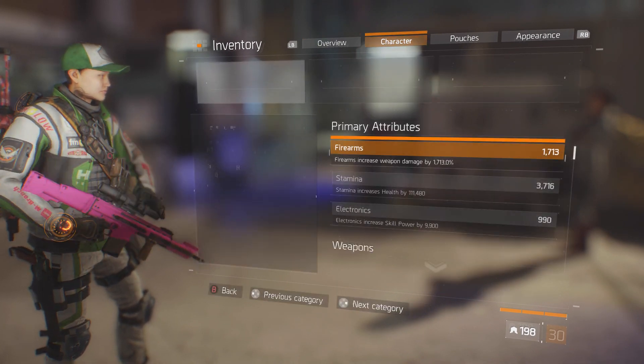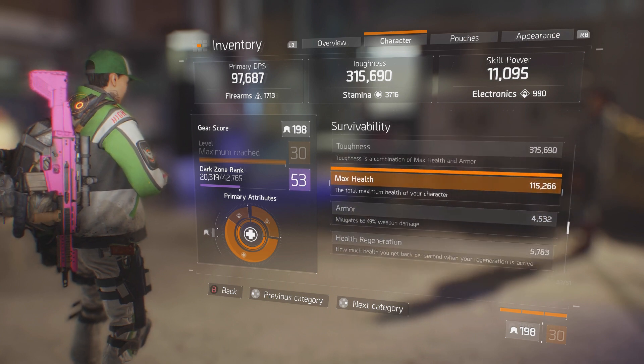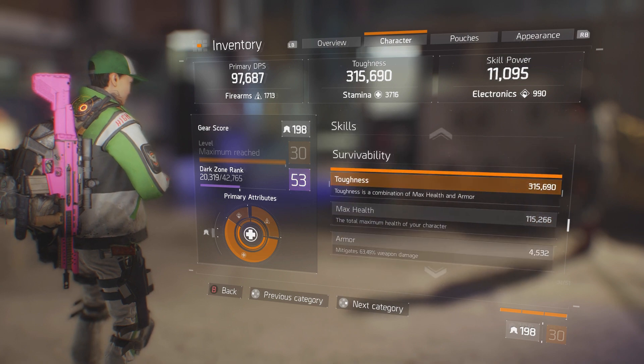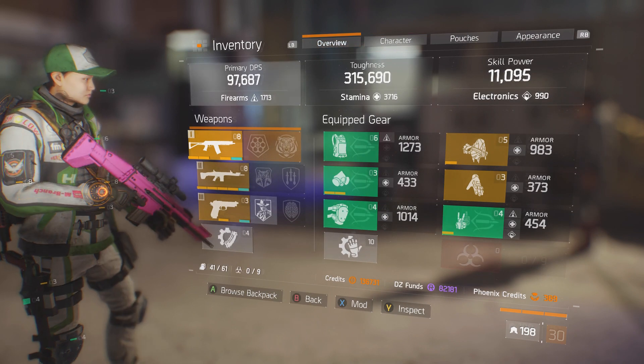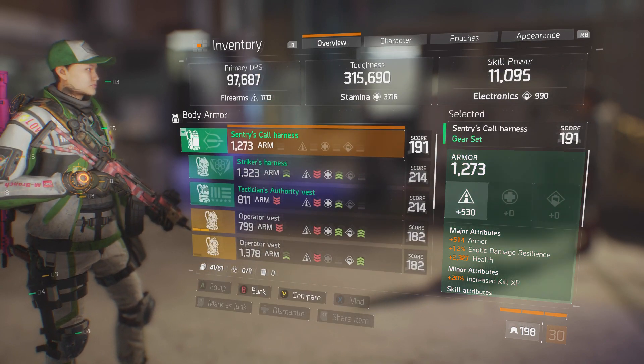But I really wanted to try out this Sentry set, so I went ahead and stacked my Sentry for toughness, armor, and health. I rerolled it for a bunch of stamina and some armor bonuses and got up to about 315. These are all 214, 191, and 182 gear sets.